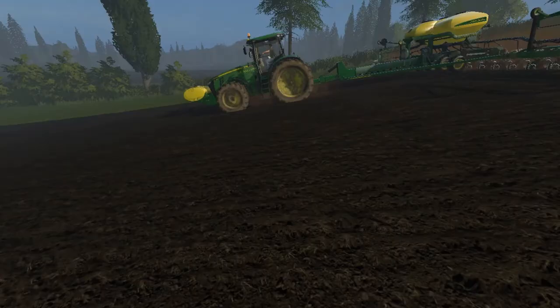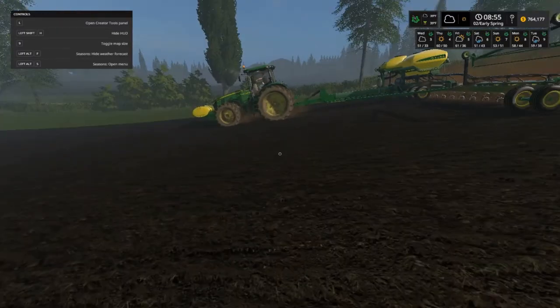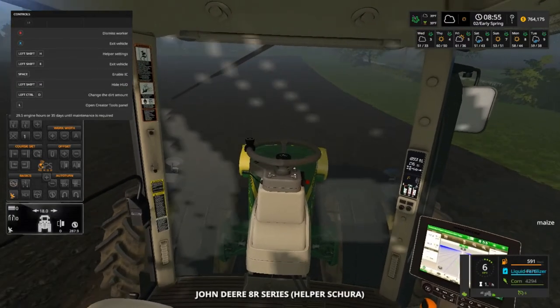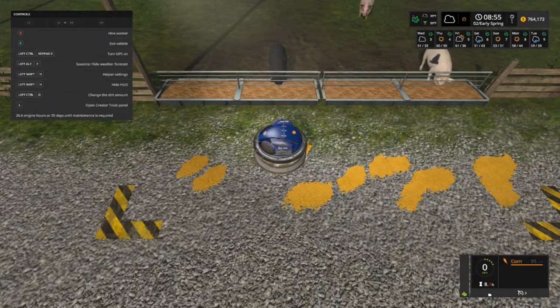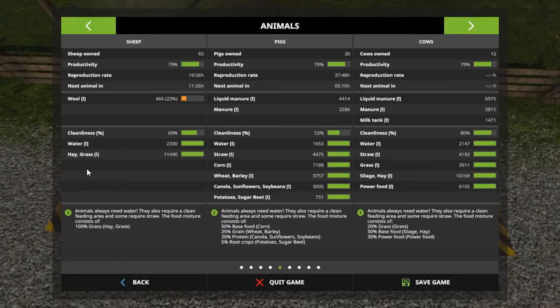Let me jump out for a second and get back in. See how fast this guy is — six miles an hour, oh my. He's full. Now this is what I need to tell y'all, folks: our cows, pigs, and sheep are not eating — none of these are going down. I think I know why.